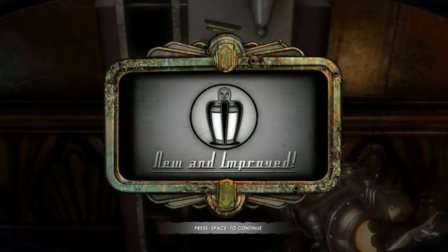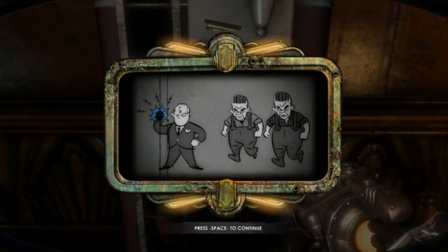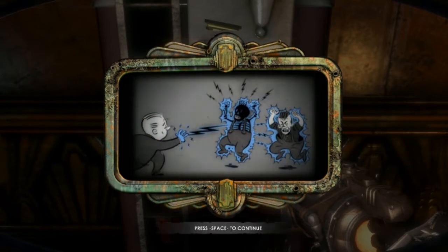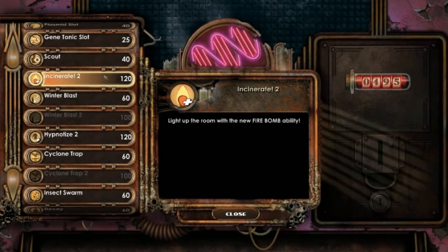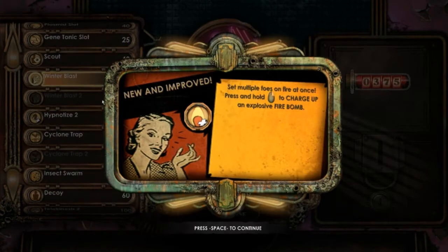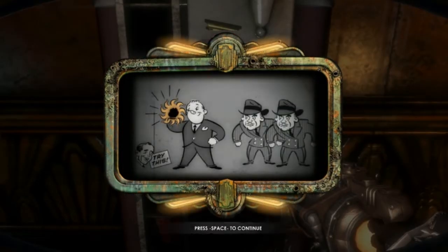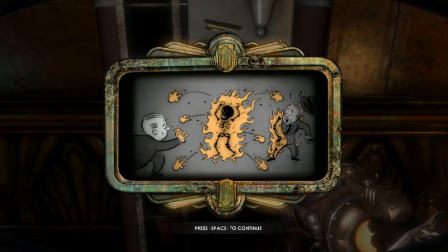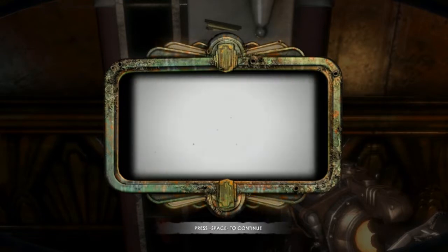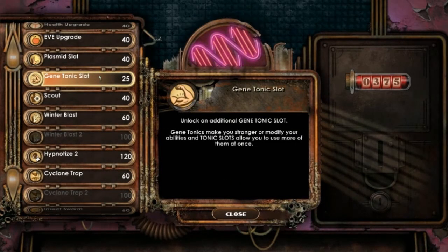I can now charge the ability. Stun enemies longer. Charge up to generate Chain Lightning — sounds fancy. I can also do Incinerate, might as well. Charge up for an exclusive blast. They always look so happy in those, don't they? Yeah, I just killed a guy. Happy, happy fun times.